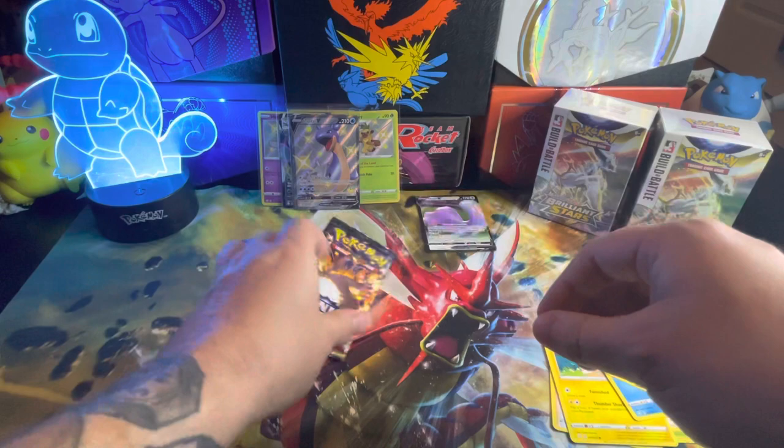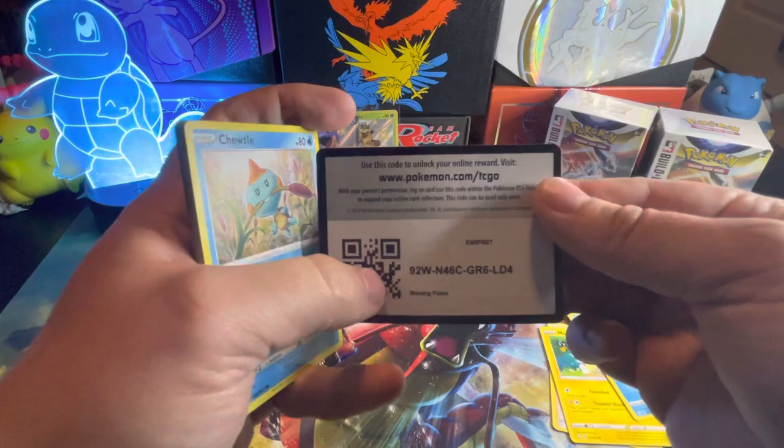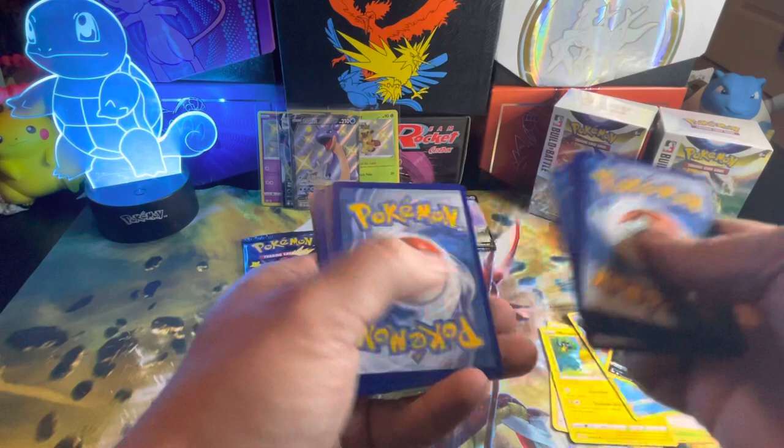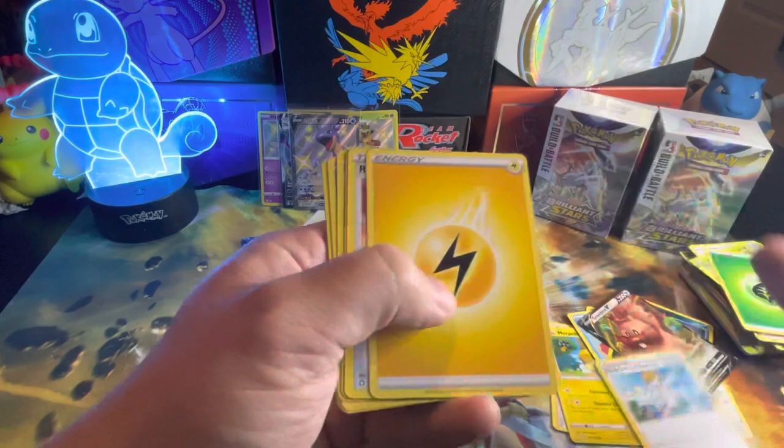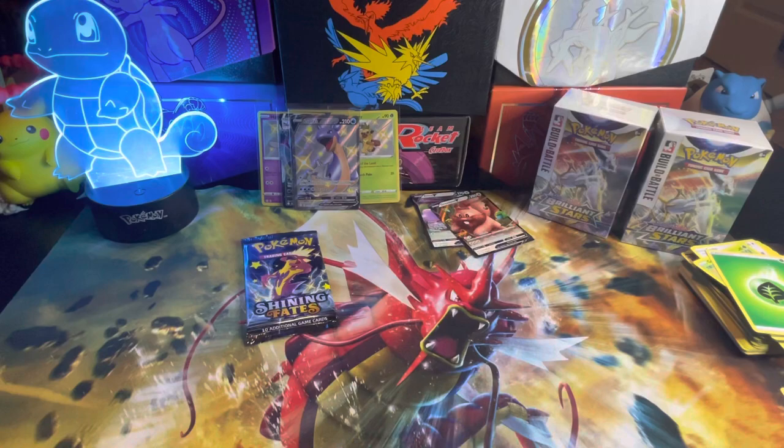This actually has been a really good ETB. The first few I ever opened I didn't get really any baby shinies — I think maybe one or two. There's the code card. Professor's Research, Dark Tricks, Eldegoss, Toodle, Orpico, Keckney, Horsey, Cufant, and a Yanma. That was a Ditto — nothing too exciting.